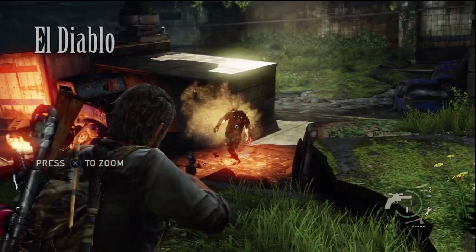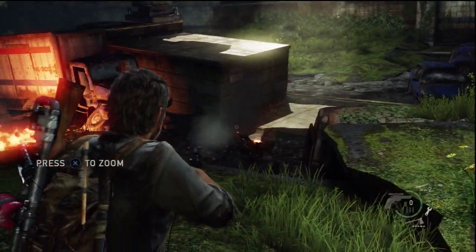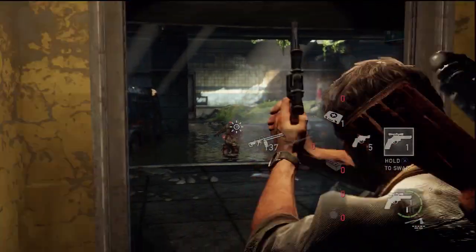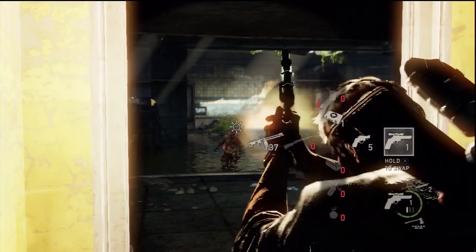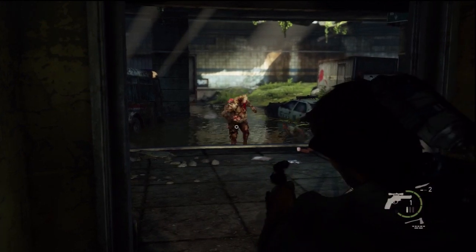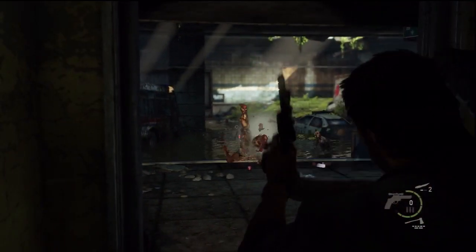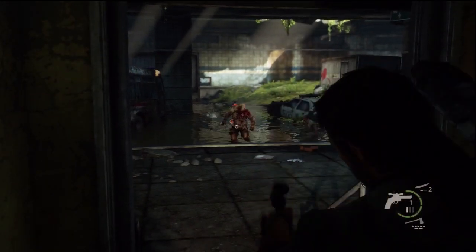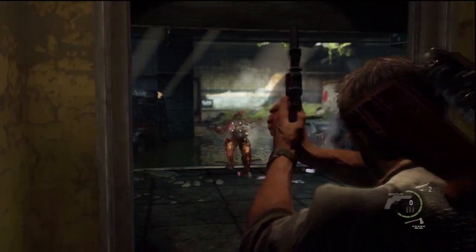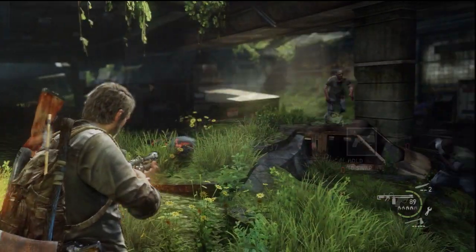Speaking of the El Diablo — this is the upgraded revolver of the game, a .44 or .50 Magnum with a scope. It takes about two to three shots to take out the big enemies, and most other enemies only take around one shot. Even clickers are a one-shot. It's a very good gun, and online it's two shots to the body and one to the head.